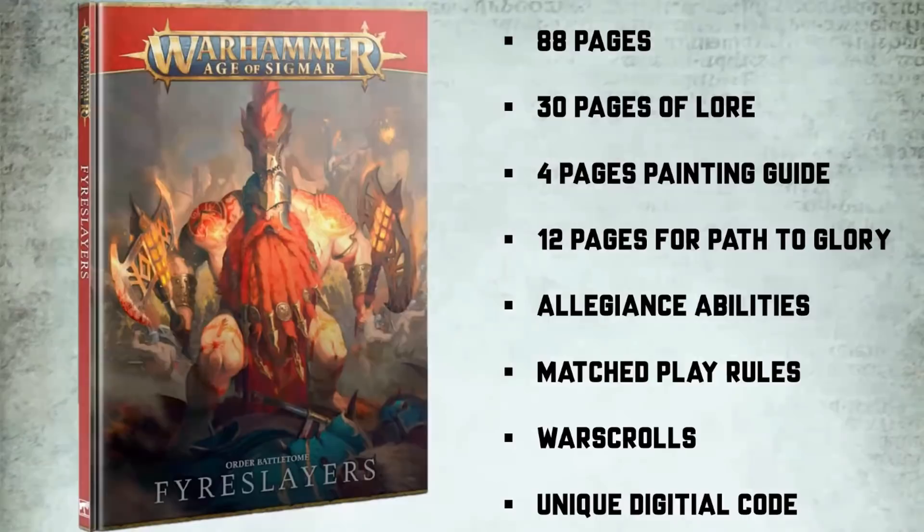You will find a book full of narrative gems, wonderful art, Path to Glory rules if you're playing a Path to Glory campaign, a detailed map of Akshi known as the Great Parch, and a unique code to apply these new rules in your AOS app so you've always got them on the go. So instead of spoiling the lore, let's get into the rules and see what is happening with the war scroll changes and the match play rules.